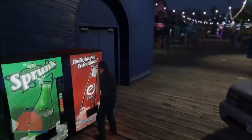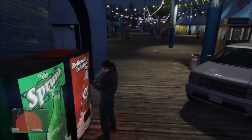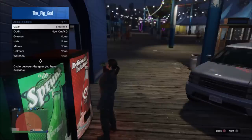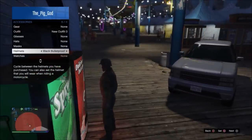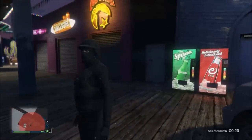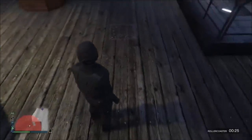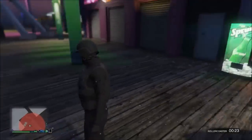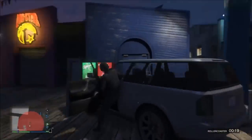As you can see, you're gonna go and grab a drink, and as it's going you're gonna want to spam your interaction menu and hurry up and try to grab your helmet — just hover over it. If you do it quick enough, your character will put the mask on with the helmet. That's how you do it, and then you just want to drive to your clothes store and save this as an outfit.